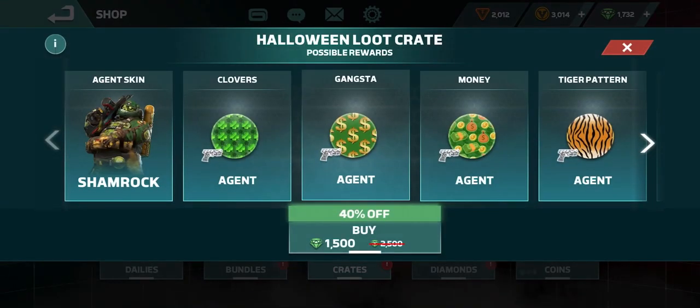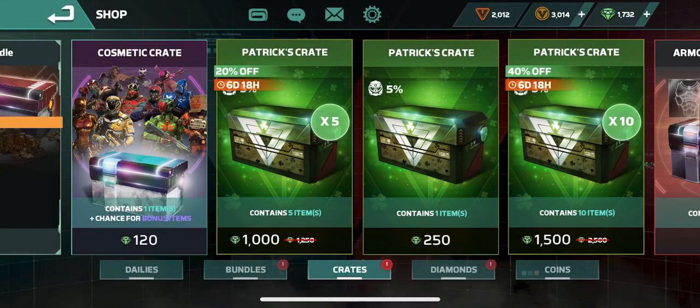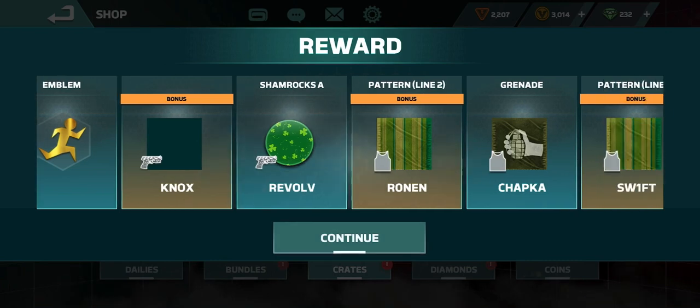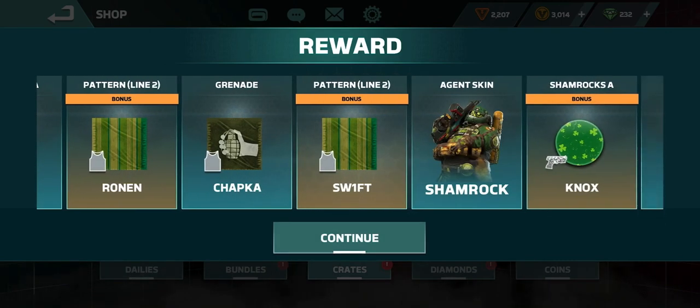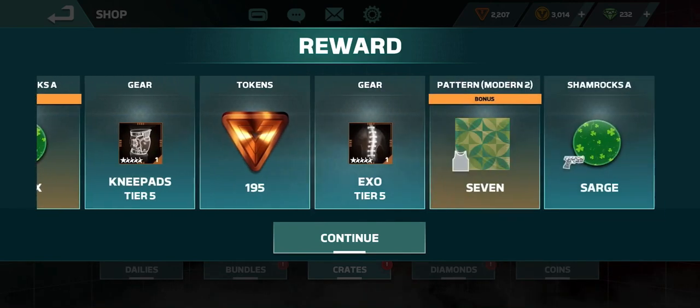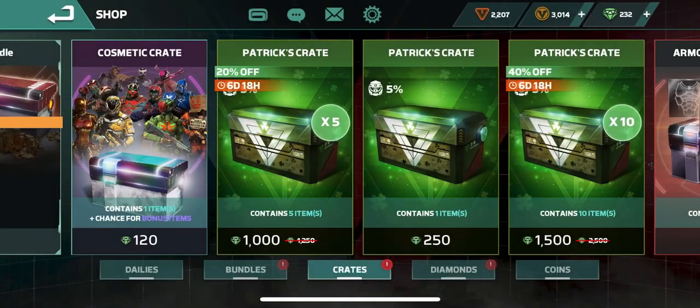We have a chance to unlock Shamrock Nox. Here we go — and let's see what we got. There it is! Got the Shamrock Nox skin and gun camo. That's what I'm talking about!